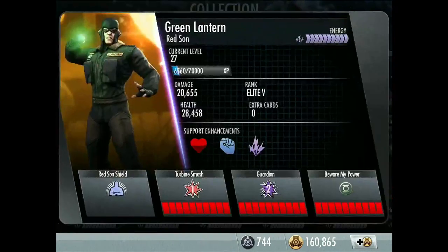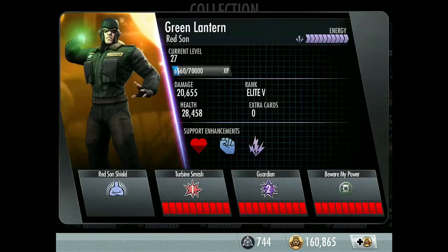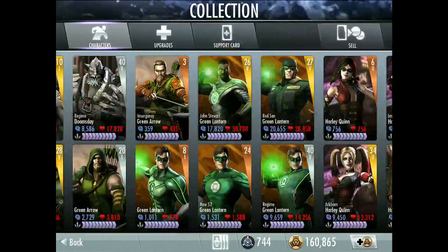Finally, Red Sun Green Lantern — I've got him at level 27, Elite 5. There's a character review in the description. I first got him around December last year, so he's been in the game files a long time, along with Red Sun Batman, Shazam and others — they've been in the files since at least Raven but still aren't playable. Passive: Red Sun Shield — all characters on Green Lantern's team take 5% less special damage per Red Sun character. Not the best passive but it's all right. Second move: Guardian — Green Lantern knocks around his opponent as if they were a toy.